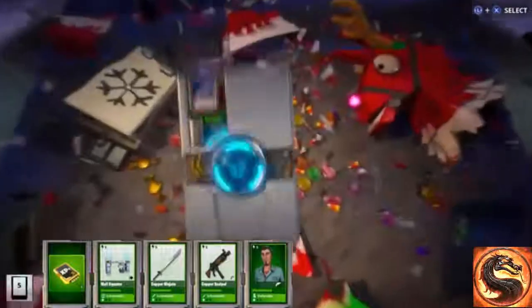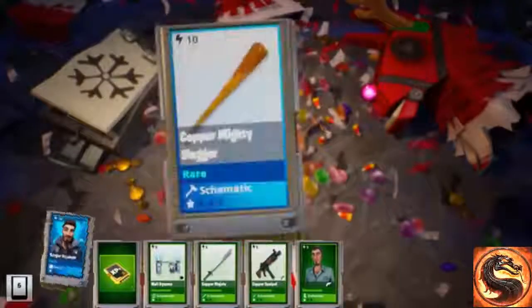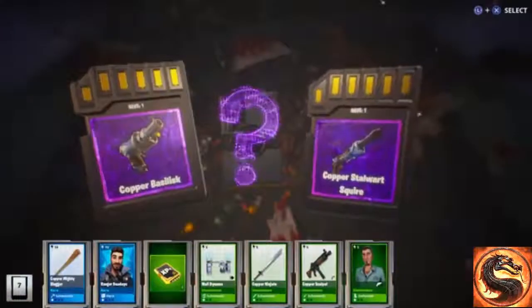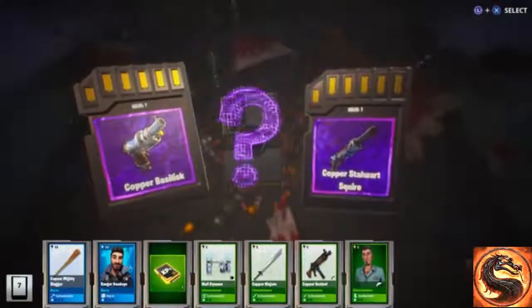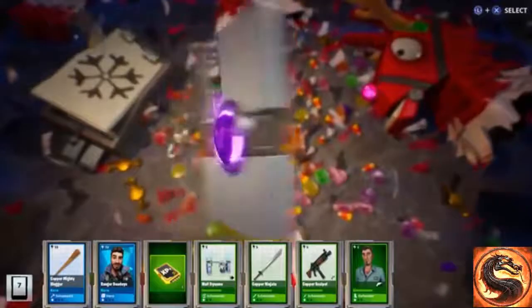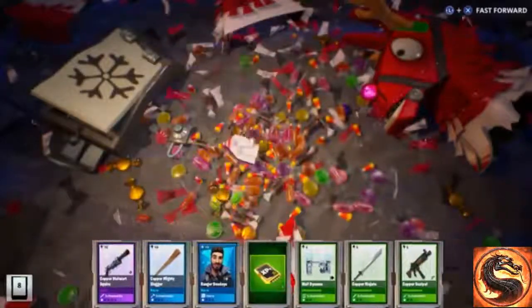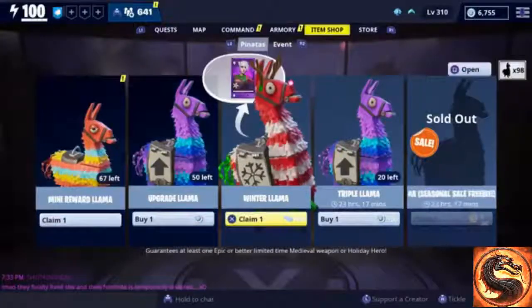The only way to get the Ginger Blaster pistol is from the frost knight event, and with that being down I'll try to get gameplay on Uva's account and upload that tonight. Let me know which of these new medieval weapons you'd like to see gameplay of first. For this one we chose between the pistol and the shotgun — we already have the epic version of both, unfortunately.